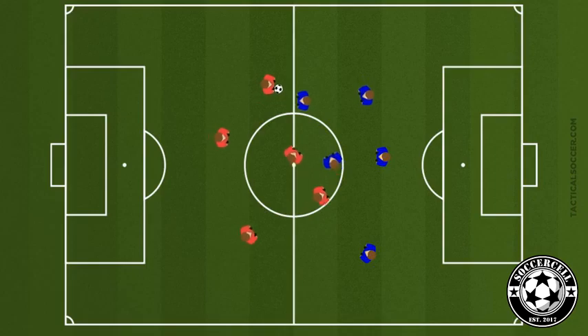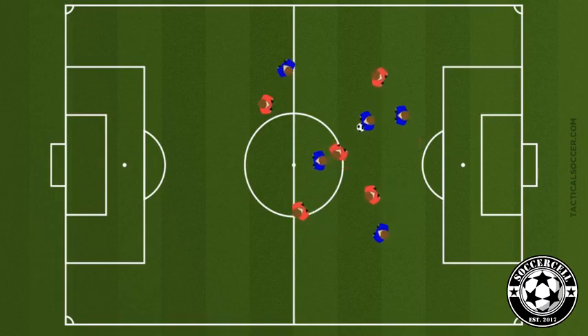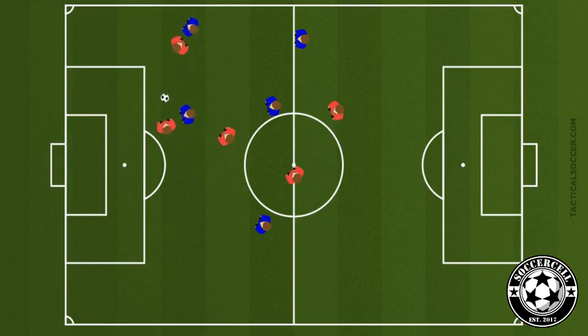The coaching points here are accuracy under pressure and supporting positions — you can read about them on the plan. In the last part of our session, it's small-sided game time. We suggest playing 5v5 to keep all players engaged, with no goalkeepers, using small goals to encourage accurate shots.